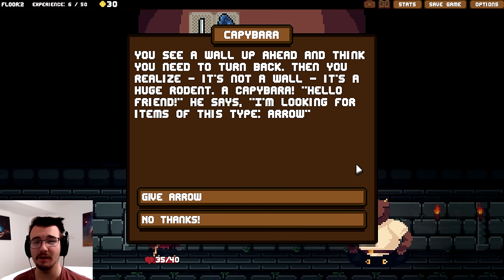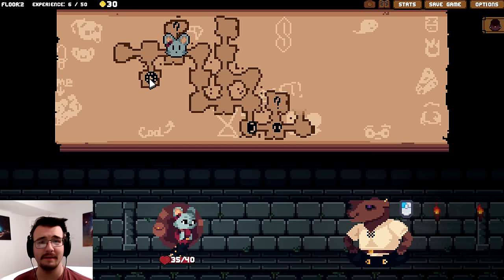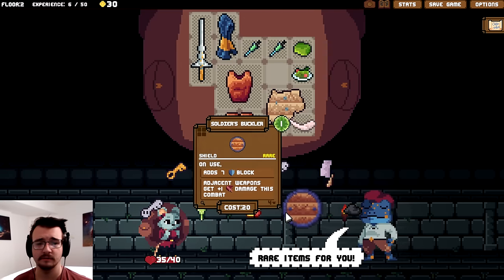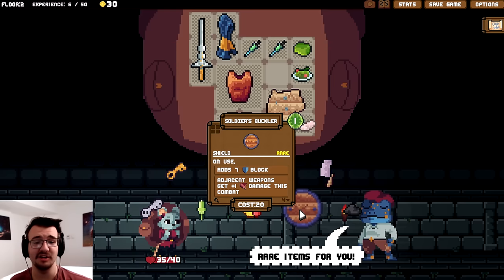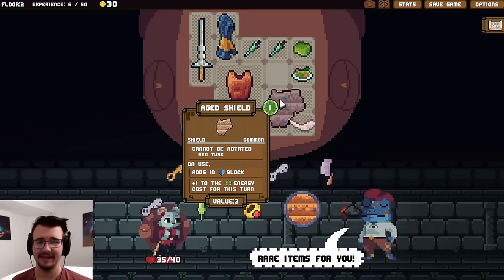A capybara! He's looking for an item of this type: arrow. Do I have an arrow? No, but maybe I could come back. Hold on — maybe I can get an arrow from the shop for you. There are no arrows in this shop.